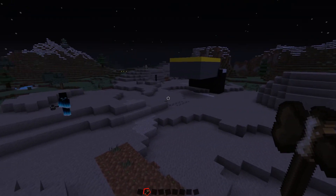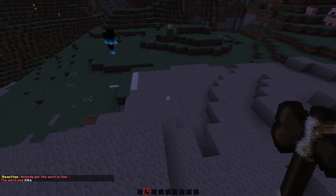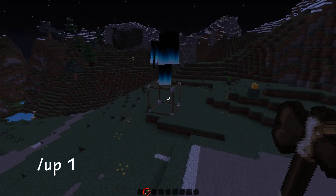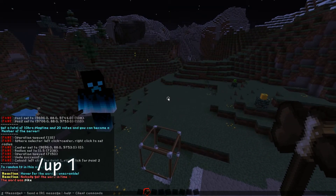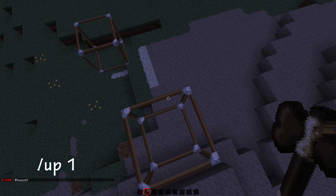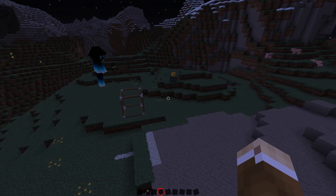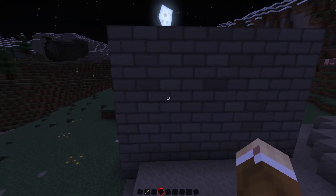We're going to create a wall here. I'm going to use another command to set my second position — it's `/up 1`, which sets a block underneath you wherever you are. That's a nice little command I always use. I'm going to use stone brick — one of my favorite blocks to use — and we'll design this wall to show you some building techniques.